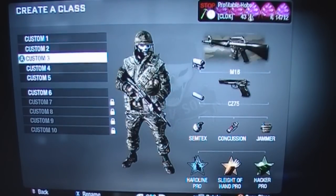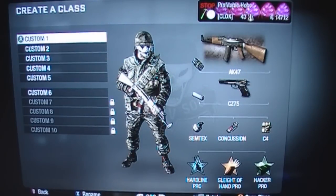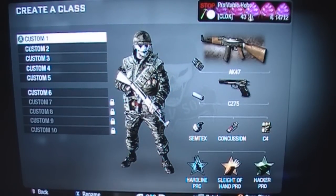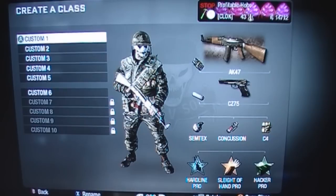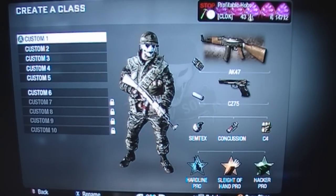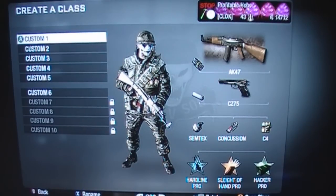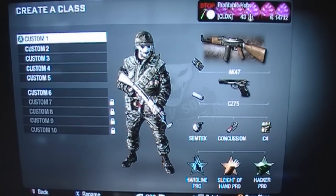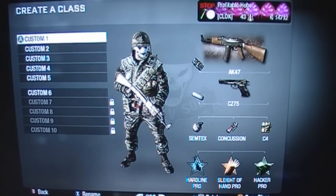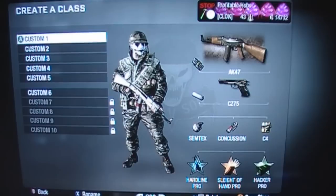Alright, so I've Prestiged once, so I've got the extra class. This is my first class — for Team Deathmatch, Headquarters, whatever. The AK-47 with extended mags. I always seem to use extended mags now, because I was never a fan of a Red Dot or an ACOG or any of that stuff. Now that this game brings in extended mags and dual mags and all this other good stuff, I prefer to use them. I always use a pistol as a secondary; this time it's the CZ-75 with a silencer.